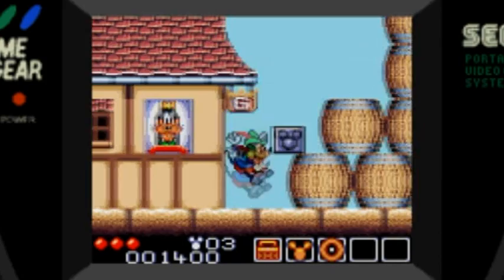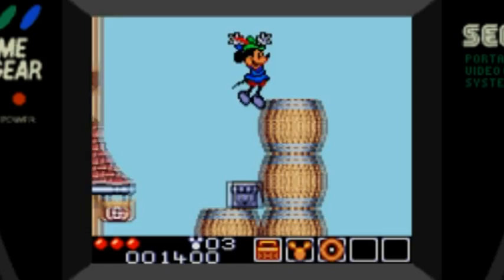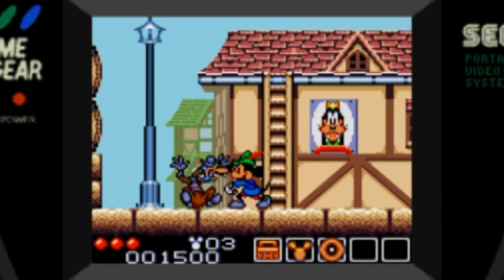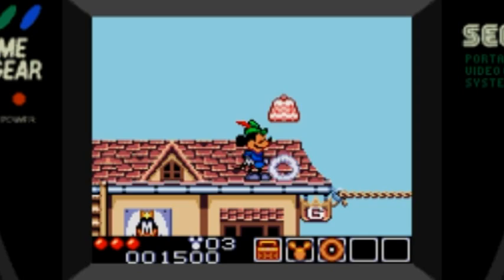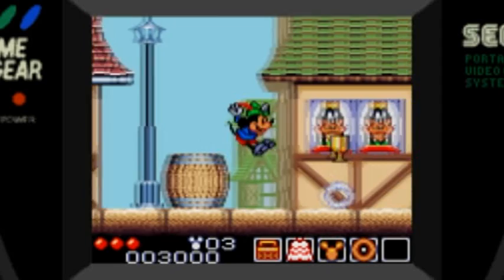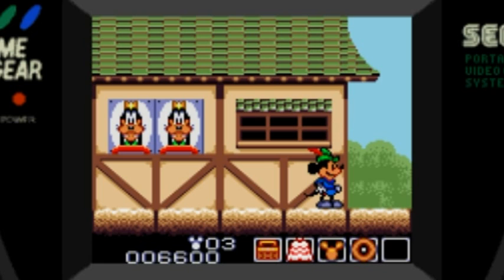There was Castle of Illusion for the Sega Master System, and I'm pretty sure that got ported to the Game Gear. There was also a Genesis version. Then there was Land of Illusion on the Sega Master System, ported to the Game Gear. And this was the final one — Legend of Illusion — which I'm guessing came out on the Master System in '94, as we saw the copyright, although I believe this came out for the Game Gear in '95. I haven't seen the Master System version, I'm just guessing.